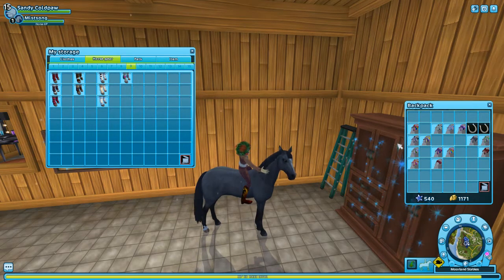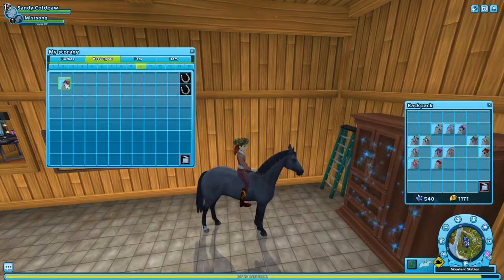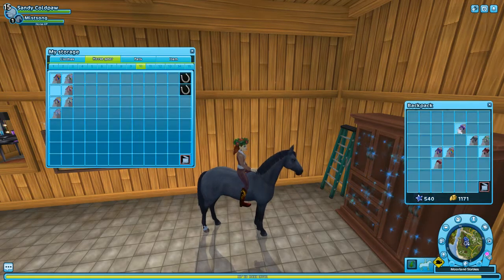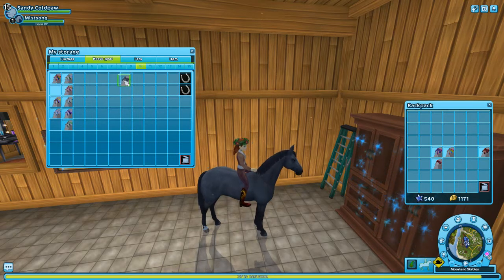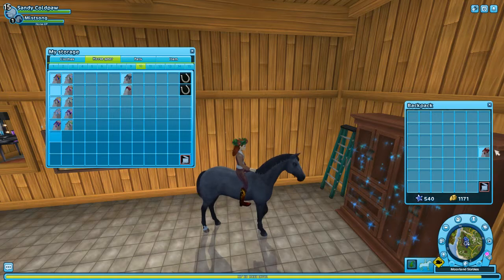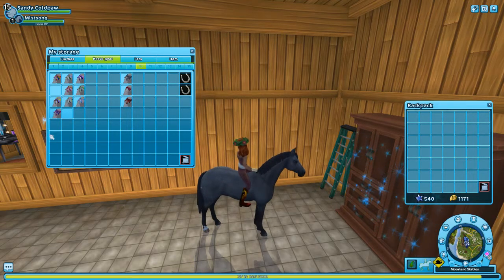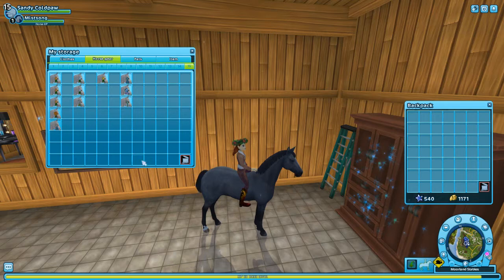All that's left are the tail ribbons and horseshoes, and those will all be in the same category. Let's put the horseshoes there. Pride tail ribbons we'll put here. These ones can all go together. And then we have the ribbons — the ribbons will all be staying back here.